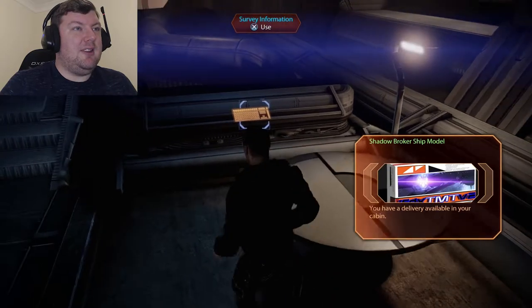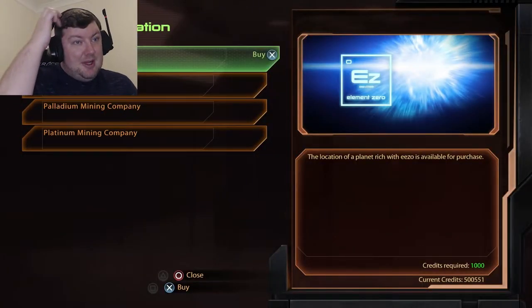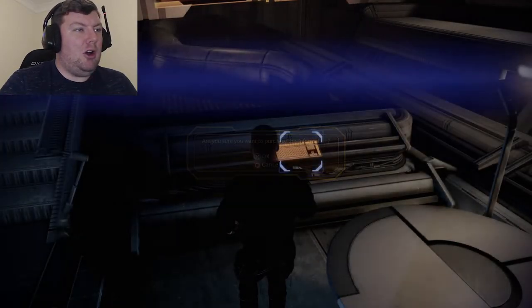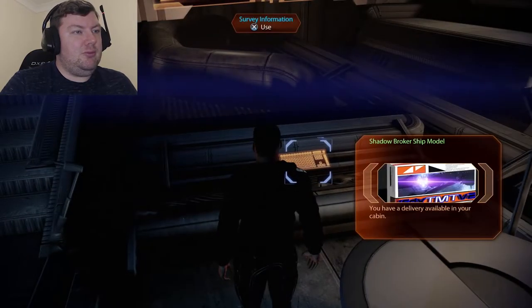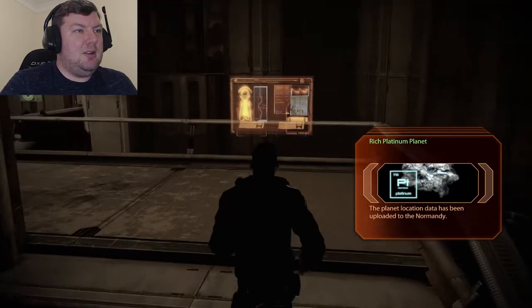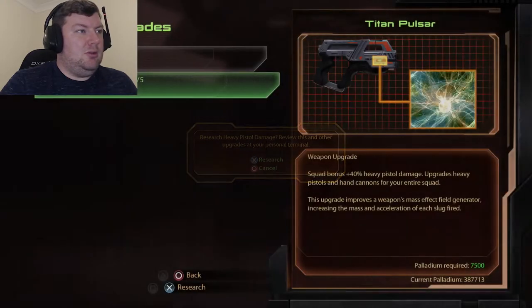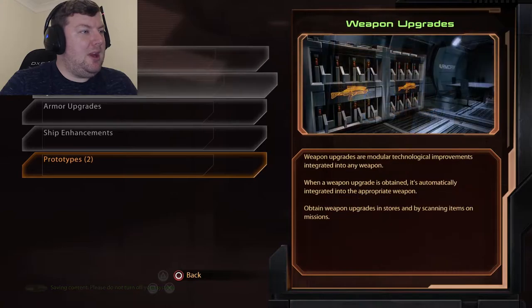Survey information terminal: location of a planet rich with resources available for purchase. Taking all of these — the more the better.